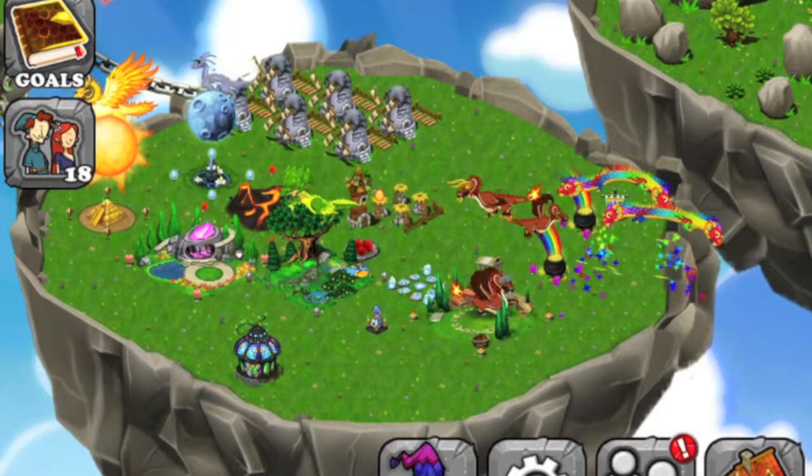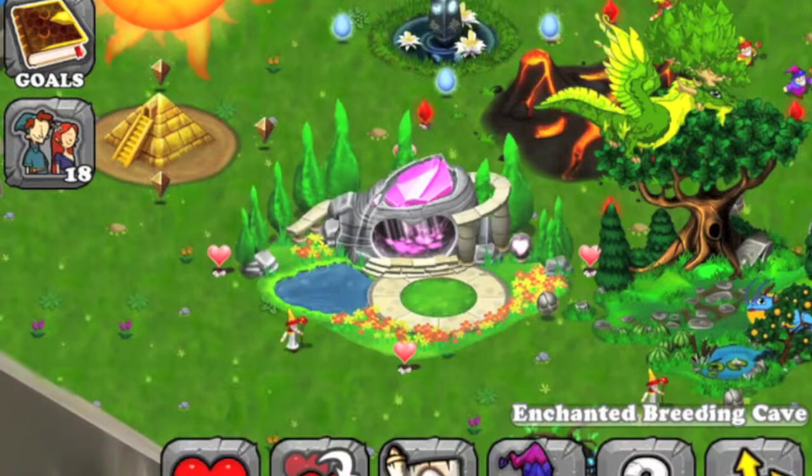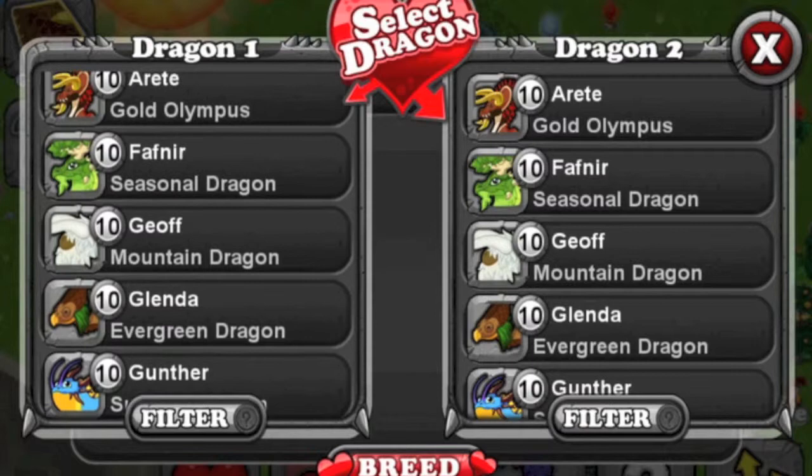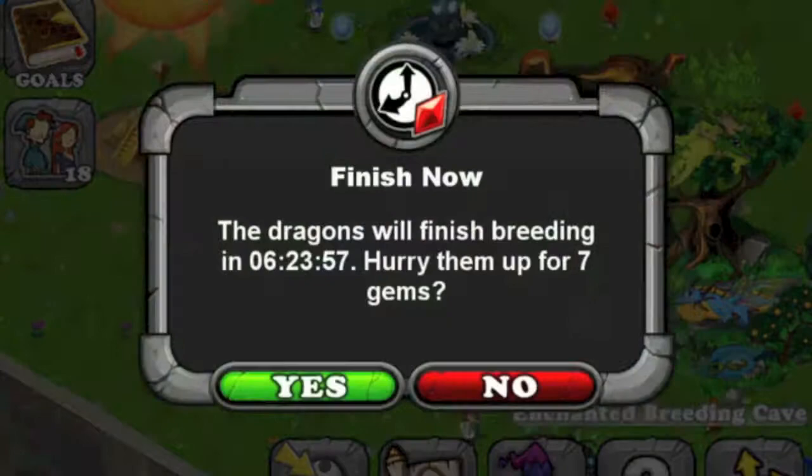Welcome back to another episode of how to breed stuff in Dragonvale. Today I'm gonna be showing you guys how to breed the sapphire dragon — freaking awesome by the way, it gives you gems. I just sold mine so I could start all over. You want the mountain dragon and you want the rain dragon, pretty basic dragons, which is nice.